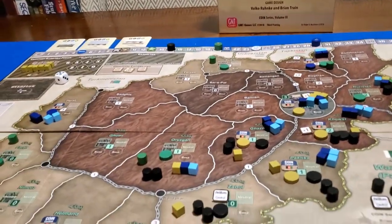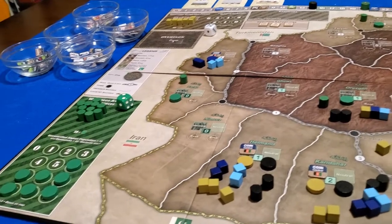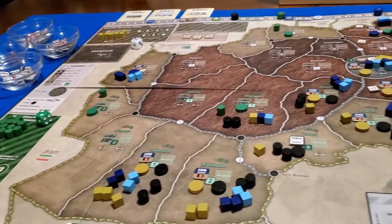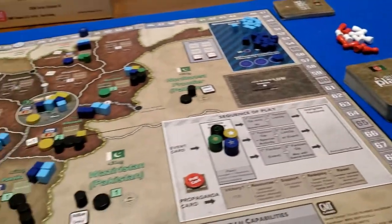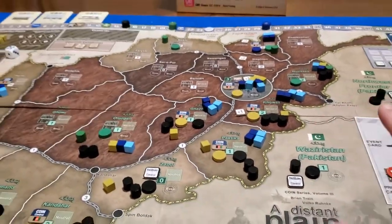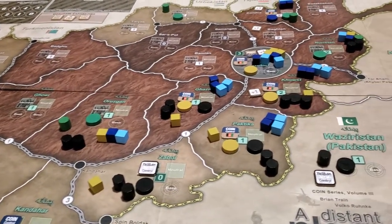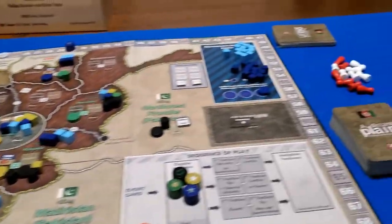In the last video we went over how to set up for the short scenario, as well as basically most, if not all, of the rules, aside from the propaganda card sequence, which we will encounter naturally. I did have to move this whole board to a different room temporarily and then move it back, so if this isn't 100% identical to the actual setup of the short scenario, I apologize — I did spot-check a few places and it seemed fine.